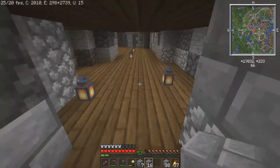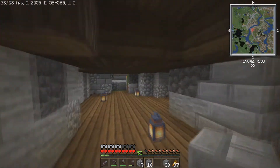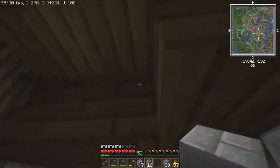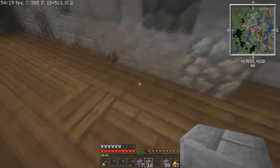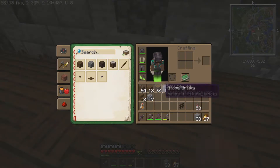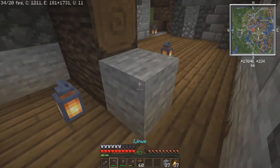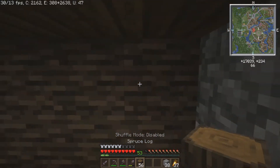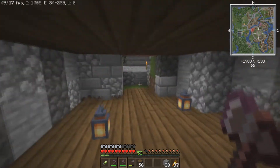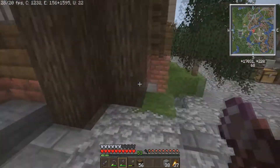We've got our basement floor put in and we did stone walls for texture. Now we're figuring out where to split this wall — probably where the floor changes anyway. We're going to put a wall right here using stripped spruce going horizontal, like that. That's the divider. Now we have two different basements, one on each side.